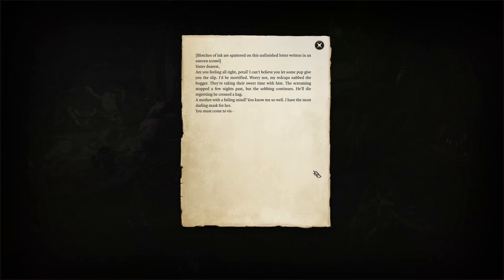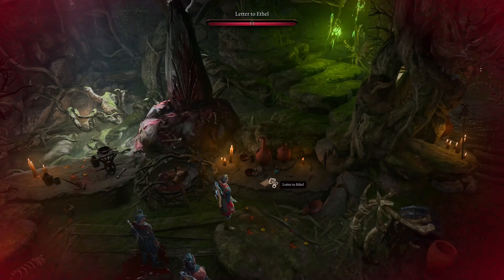Blotches of ink are splattered upon this unfinished letter, written in an uneven scrawl. 'Dearest sister, are you feeling alright, Petal? I can't believe you let some pup give you the slip — I'd be mortified. Worry not, my redcaps nabbed the bugger. The screaming stopped a few nights past, but the sobbing continues. He'll die regretting he crossed a hag. A mother with a failing mind — I have the most darling mask for her. You must come to Viz.'